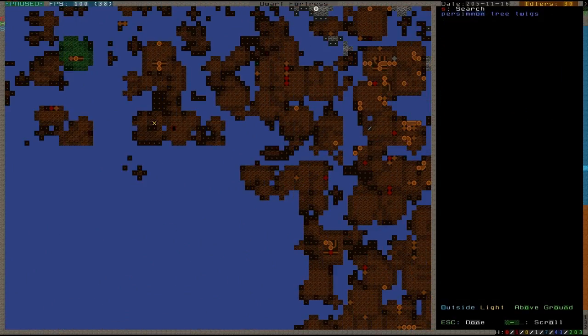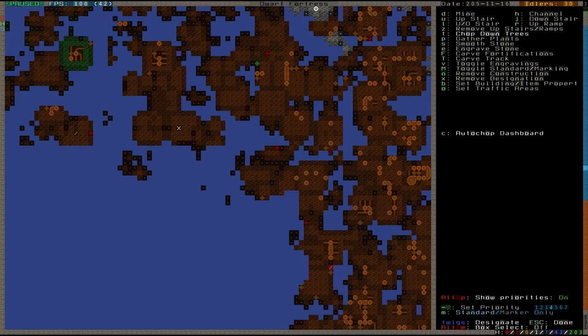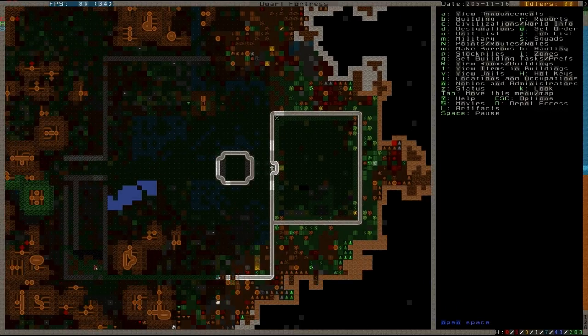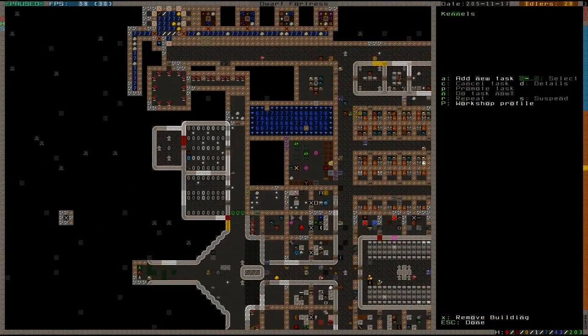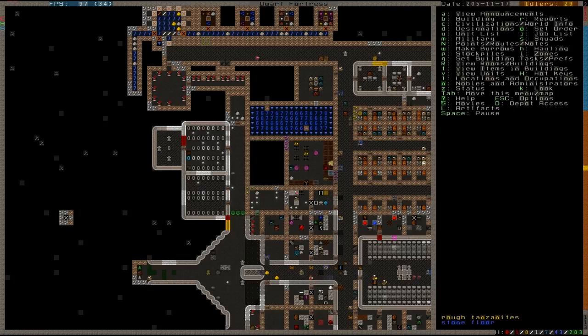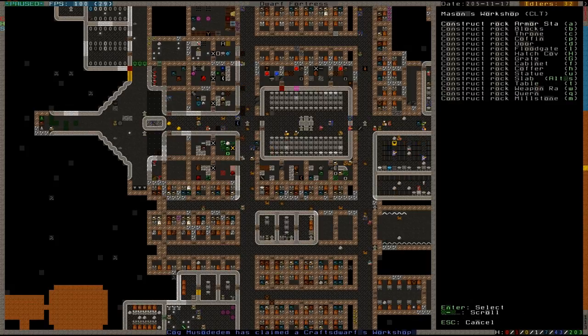Hang on a minute — there's a corpse there. Yeah, that is Reg Satomal. Okay so we do actually have to chop down this tree, because otherwise he's going to haunt the fortress since he doesn't have a proper burial place. How many burial places do we have left in our graveyard? We actually have two spots left, then those two graveyards are full. The child has claimed a craftwork workshop — I need you to make burial receptacles repeatedly.